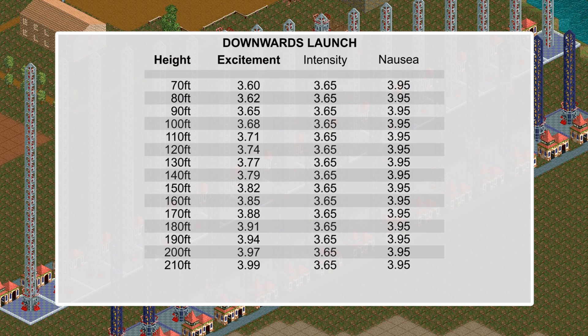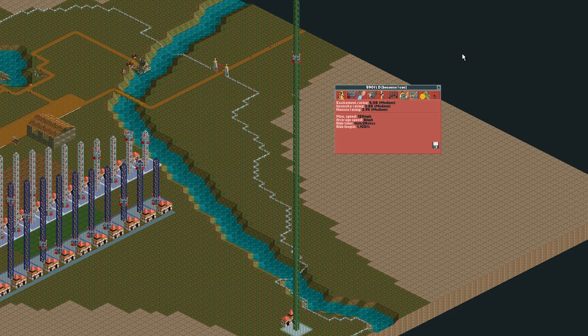Even at 210 feet, where the Upwards Launch rides received their first red ratings, the Downwards Launch maintained. Following this up, I built a Downwards Launch ride to the height limit of 590 feet. To put that into perspective, this ride is only 40 feet shorter than the Gateway Arch in St. Louis, Missouri. This yielded the same intensity and nausea ratings as before, however it also gained 5.08 excitement.